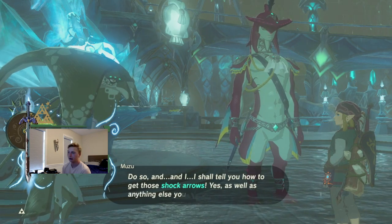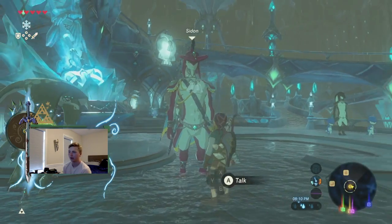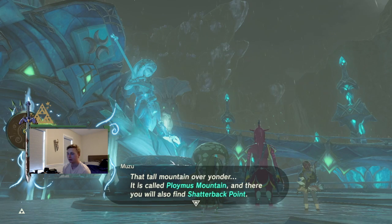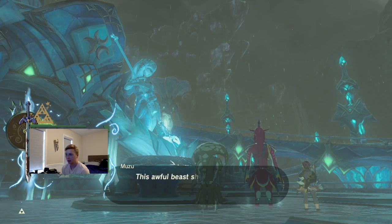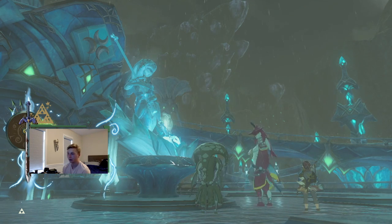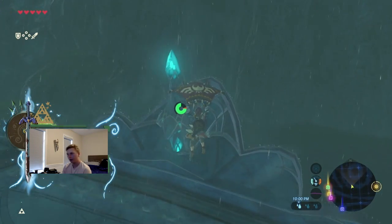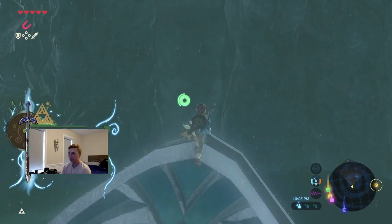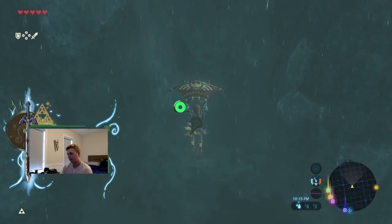Now is the time to show it. Do so, and I shall tell you how to get those shock arrows, as well as anything else you wish to know. That tall mountain over yonder is called Polymus Mountain, and there you will also find Shatterback Point. A terrifying creature has made its home up there — this awful beast shoots volley after volley of shock arrows. That's a Lynel, by the way. So we'll just glide from here and make our way towards it. I don't remember this being too much of a challenge, but this is Master Mode, so it's probably a harder Lynel.